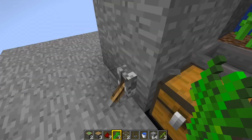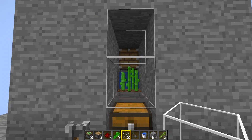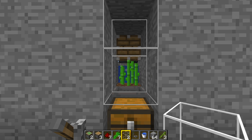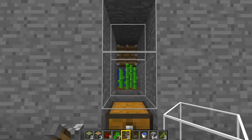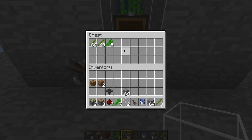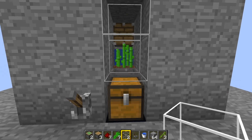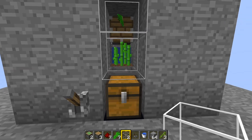Break those two temporary blocks, walk out the front, put your glass back in, and flick the farm on. Now it's nowhere near as quick as with the bamboo, but it's still quicker than trying to grow sugarcane without the zero tick pulse. You could just sit here and watch your sugarcane come in. It's a little bit slower, but you don't need bone meal, you don't need dispensers, you don't need quartz — it's fantastic.